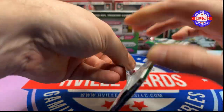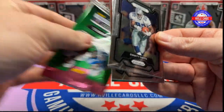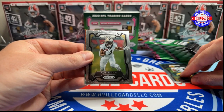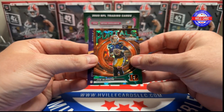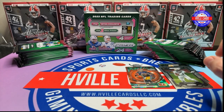First pack. We start off with Emmett, Jordan Love, Alvin Kamara, a Portals of Joe Burrow — I love these portal cards, they're really good looking — and an Expired Kid Reporter.